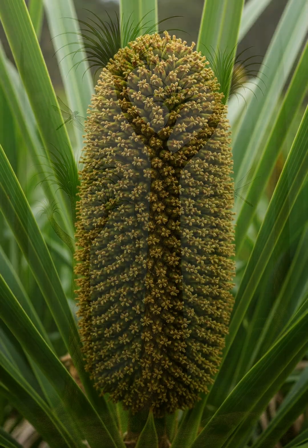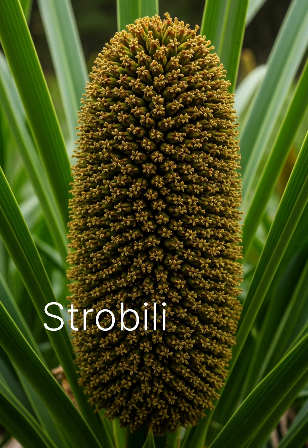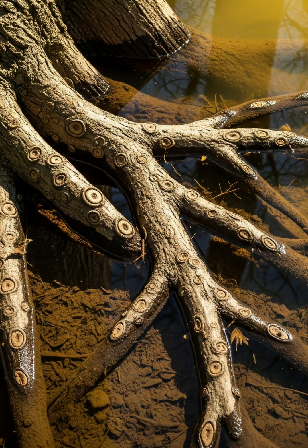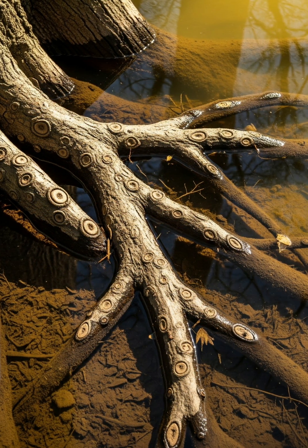Reproduction relied on spores, produced in cone-like structures called strobili, usually found near the crown. Below the surface, a shallow Stigmarian root system anchored it in waterlogged, low-oxygen soils of the swamp.